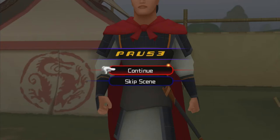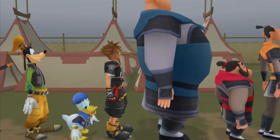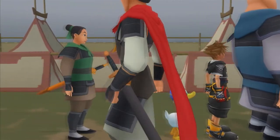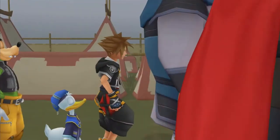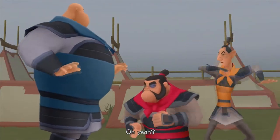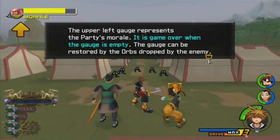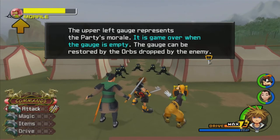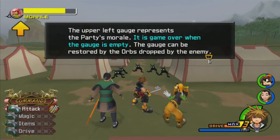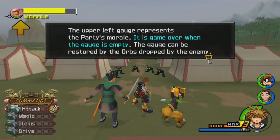We are literally the only six soldiers in the entire camp — seven if you count Ping, not counting Sora, Donald, and Goofy. There are literally four soldiers if you include Ping — this is a pathetic army. The Heartless appear. The upper left gauge represents the party's morale — it's game over when the gauge is empty. It can be restored by orbs dropped by enemies. This is the main gimmick of the Land of Dragons — most battles in this world will have the morale meter.